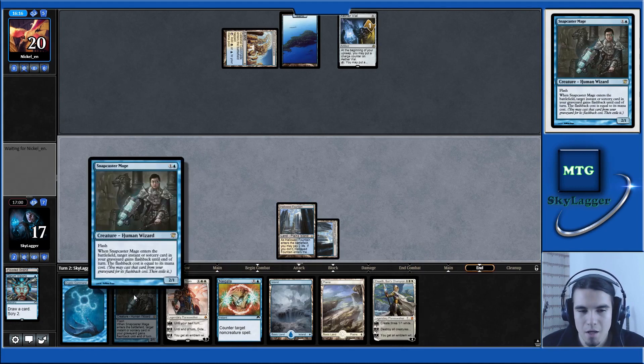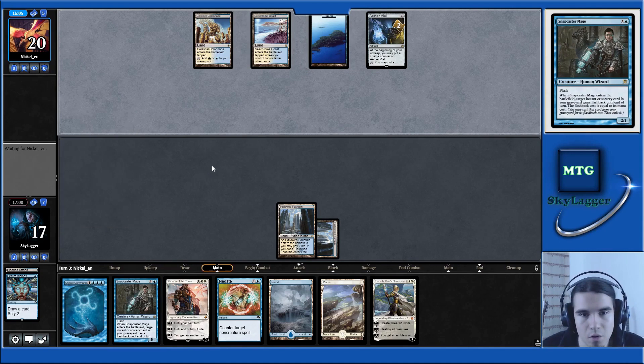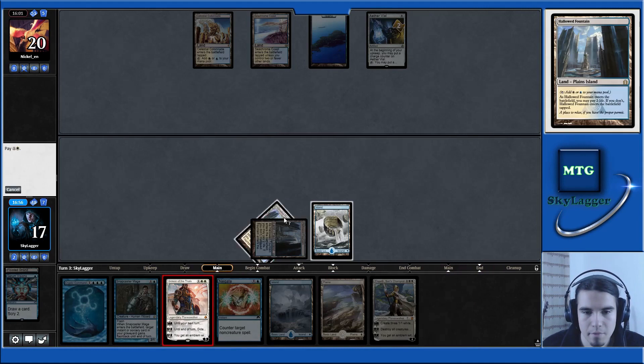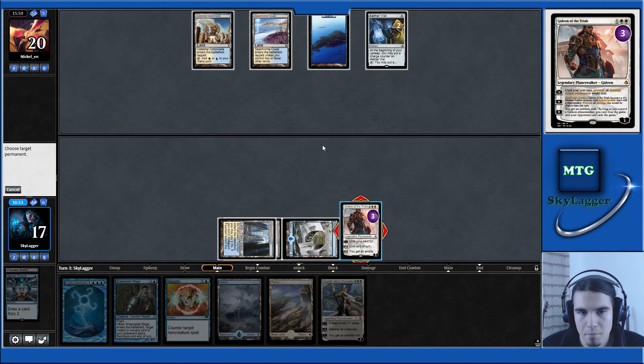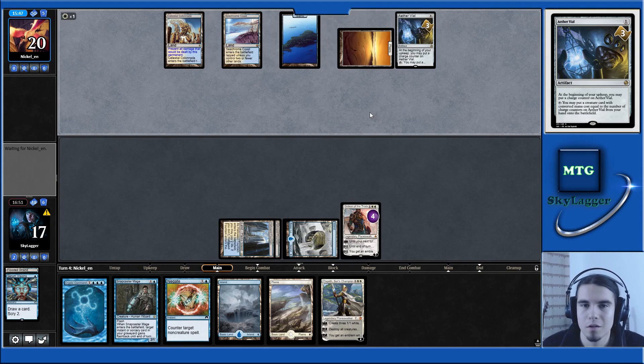I think I'm just fine playing Hallowed Fountain tapped. We could Ambush Viper this Snapcaster Mage and start racing, but in the end they will play some creatures so it doesn't really matter. Let's play this Gideon and I think I want the plus one, because I don't know what creature came out of this Aether Vial, and I'm not going to do the Emblem. Okay, so nothing — this deck is slow.